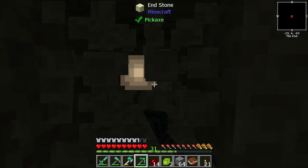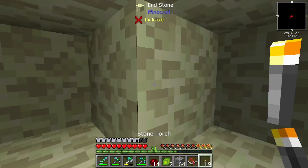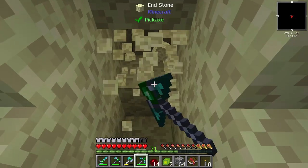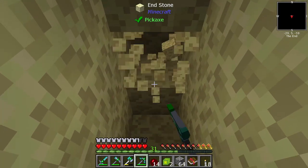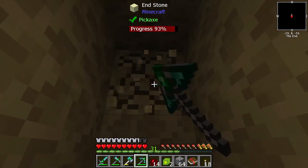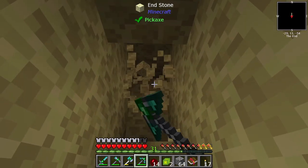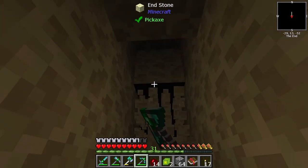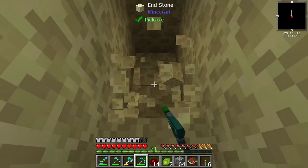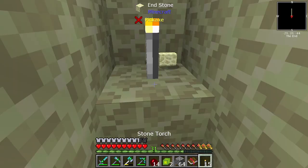We're in the End biome now — let's light this up a little bit so we can see what's going on. Bing bong and a bang, and then we will climb in this direction and have a little peek around. I don't think there's any biome ahead of or above this one — I've not seen a quest marker to go beyond the End. From here what we'll do is create a kind of open area to mine things. I'm not seeing anything coming up on the mini map at all at the moment.